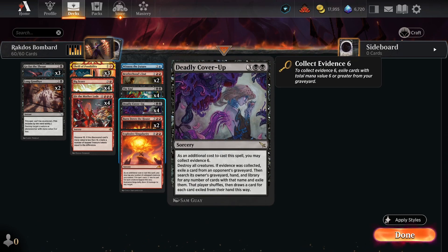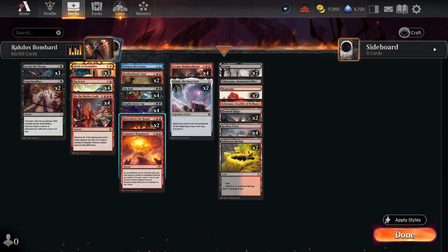Additionally, we have Deadly Cover-Up, which does a very similar thing. It functions normally as a board wipe, but if we choose to Collect Evidence 6, we can pick a card in our opponent's graveyard — an instant, sorcery, artifact, enchantment, or whatever we want — and remove that from our opponent's hand, library, and graveyard. That's a great way to permanently deal with threats. As a bonus, Collect Evidence 6 lets us exile cards we don't want under Arcane Bombardment from our graveyard, helping us select the cards that end up underneath it.